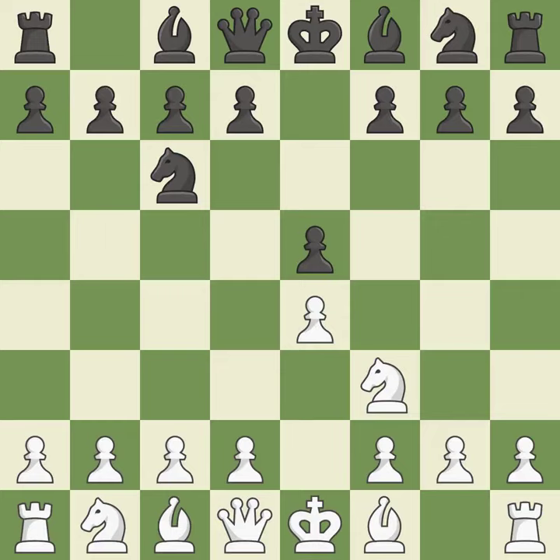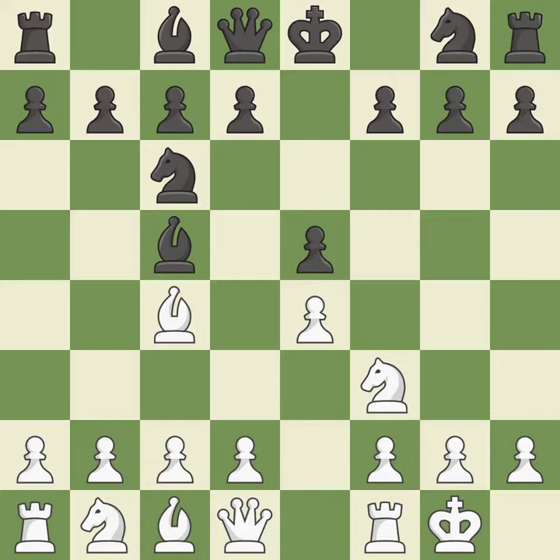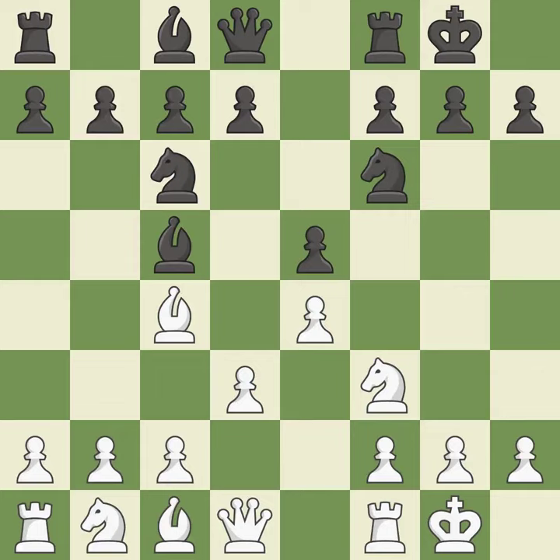Nc6 defends the pawn on e5, advances the knight toward the center, and scans the d4 square. Beginning the Italian game is Bc4, which immediately begins to attack the f7 pawn and get ready to castle. Bc5 attacks the f2 pawn and helps control the important d4 square. Castling gets the king out of the center and activates the rook. Nf6 develops the knight toward the center, attacks the e4 pawn, and prepares castling. Castling to the same side of the board as the opponent tends to lead to less sharp positions as compared with opposite side castling.